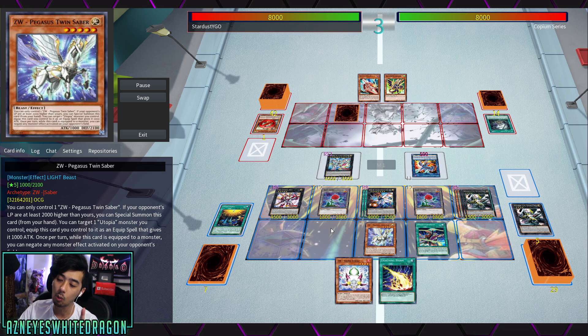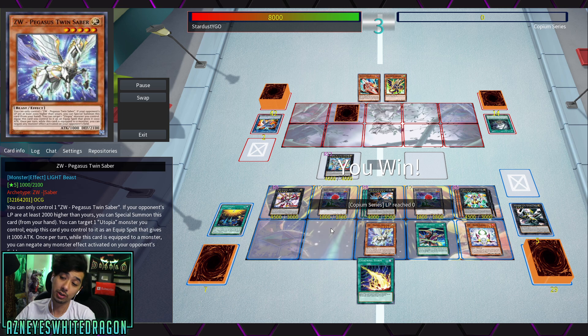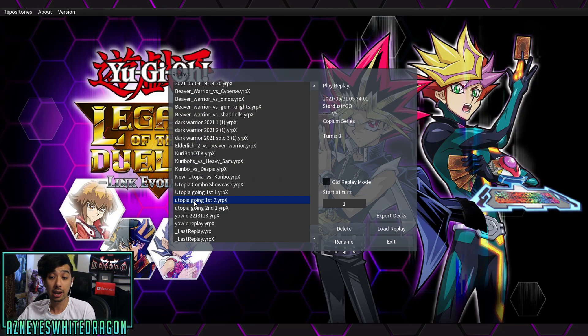If you invest everything into that one monster and they Kaiju it or get around it one way, you just straight lose. With this, you have several different boss monsters, all of them have pretty decent attack and stats, and on top of that they have negation.